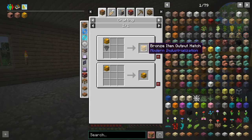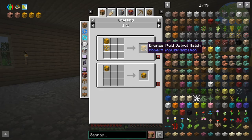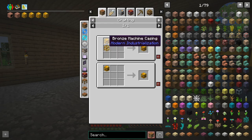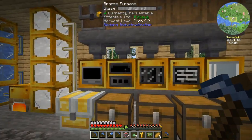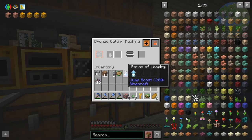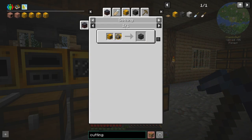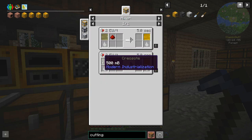That's all pretty simple. The most annoying part is going to be the bronze gears, but we've got the cutting machine now. We need lubricant for the cutting machine - and if we wanted to generate lubricant we need the mixer, which we have, plus creosote and redstone dust. I don't think we can do this yet.